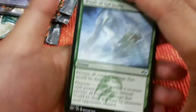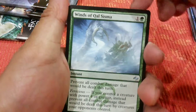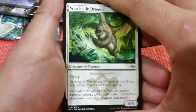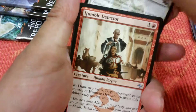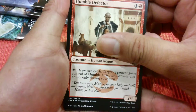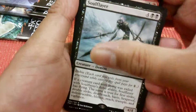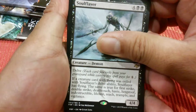Pack three: the first uncommon is Wind of Qal Sisma, Wardscale Dragon, Humble Defector. The rare is Soul Flayer. And the land is a fetch land — fetch land is a common.